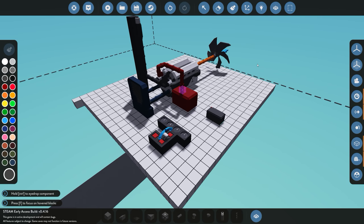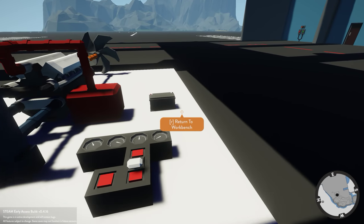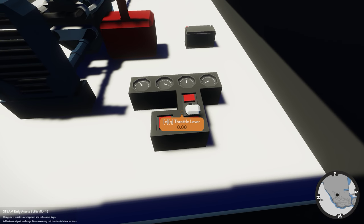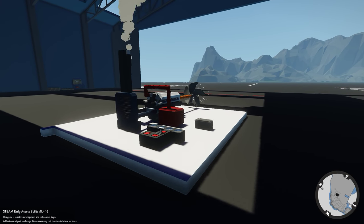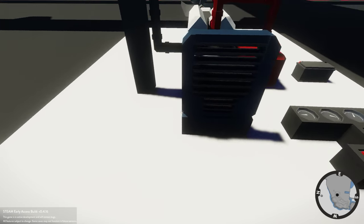That is pretty much the construction done — wiring, piping, buttons, everything. Let's go ahead and spawn this in and see if it works. Looking at our dials you can see the fuel level, battery, and rotations — obviously nothing on rotations because the engine is off — and the temperature reads 5. Go ahead, give it a little bit of throttle, push the button down, and we have power. So that all works. If you lower the throttle value the engine is going to stall and die.